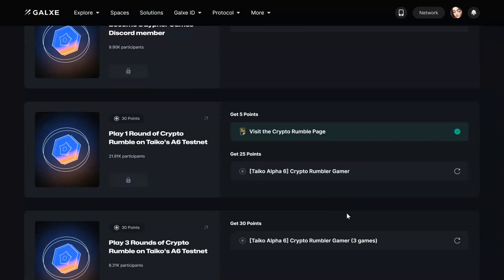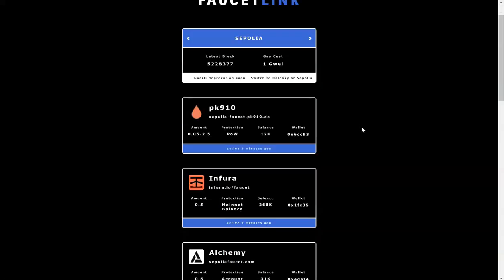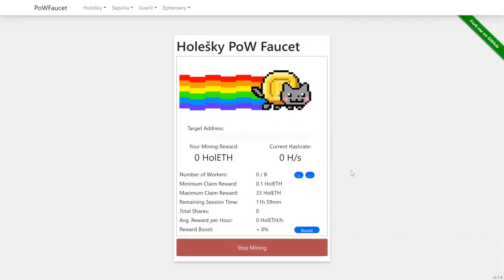Then you have to visit the Crypto Ramble page — this is the game. To get started you will need to have some testnet tokens. There is a faucet link which I will leave in the description so you can go ahead and get them. I like to use the one where you can do a proof of work and leave it on for a few minutes to get some token drip from the faucet. You just have to paste your wallet address and click on start mining after the verification is done.